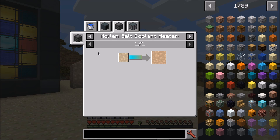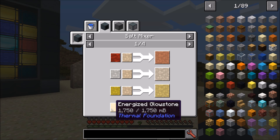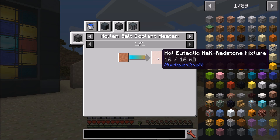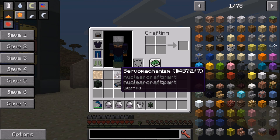Eutectic means a mix in a way that gives it a very low melting point. It can be used directly in molten salt coolant heaters, which are basically the coolers for molten salt reactors — sort of the equivalent of a water cooler. However, you can then mix it with things like destabilized redstone, molten quartz, and molten gold. If it's not in the game, NuclearCraft will add it. These can be used in the coolant heaters similarly to the redstone and gold coolers in the normal fission reactor.